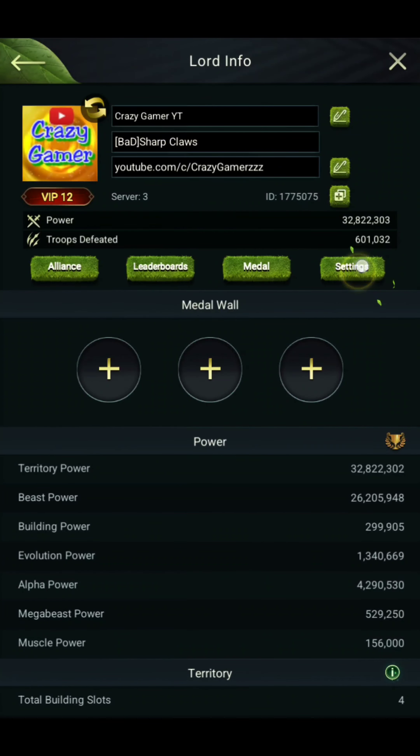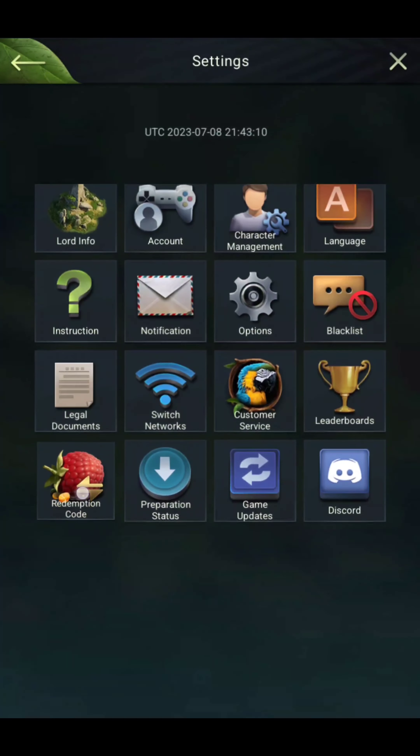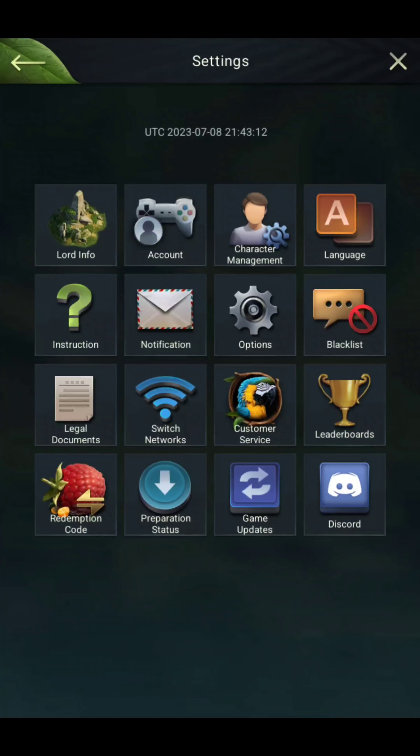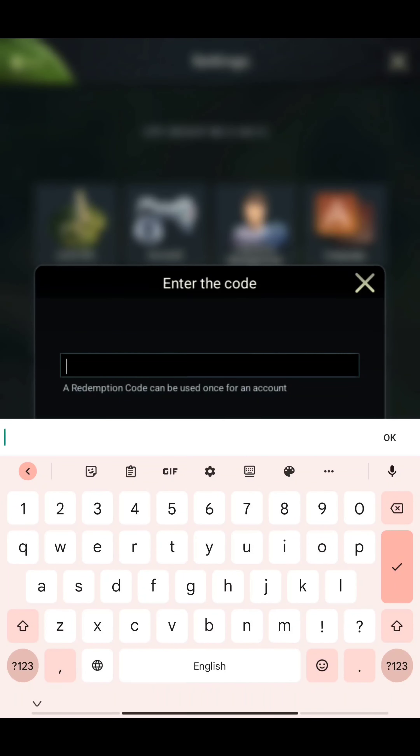Hi friends, welcome to the channel. This is me, Crazy Gamer, and in this video I will be showing you the new first redeem code for Beast Lord. Tapping on this power icon, you will find the setting option. Going to the setting option, here you will find this redeem code. Tapping on this redeem code.